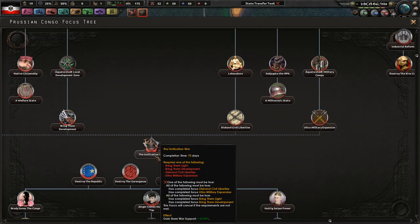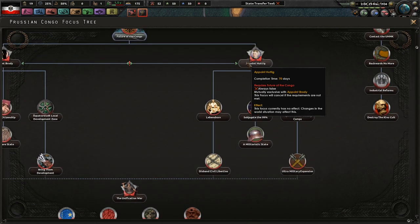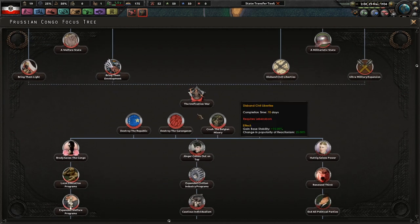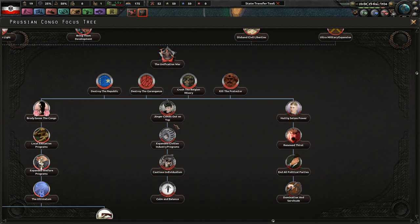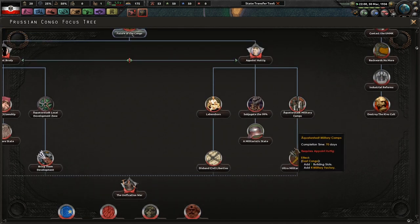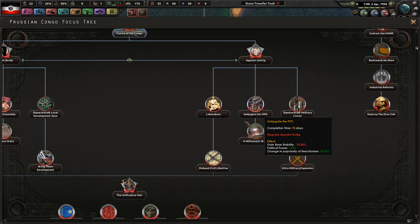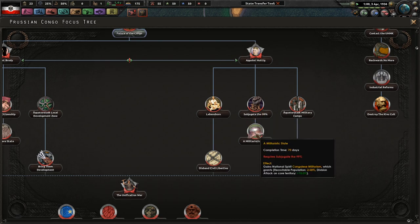So most other stuff doesn't really matter. For the unification war you just have to do one of these, so we could directly appoint him, go straight down the military tree, and then immediately try to attack the republic. That wouldn't be the worst idea. That path gives us eight military factories, which is a huge amount given the situation we're currently in.